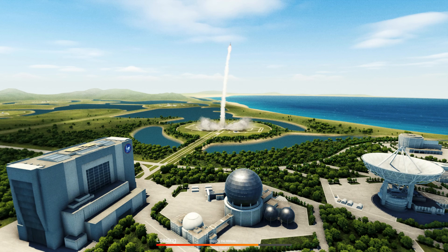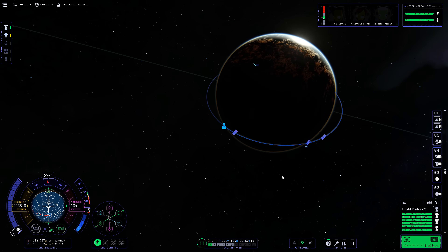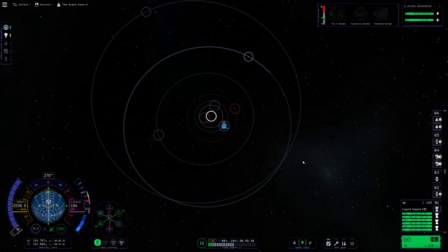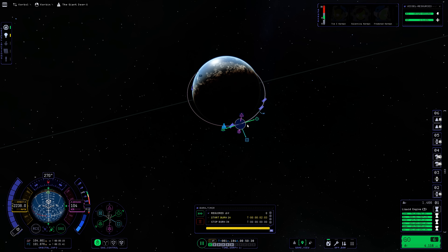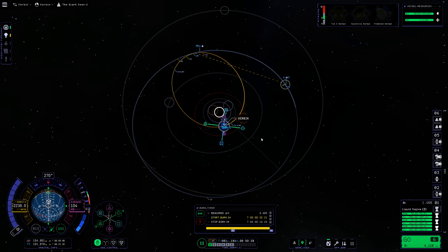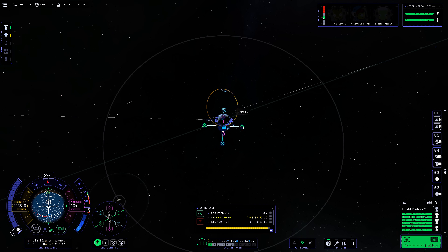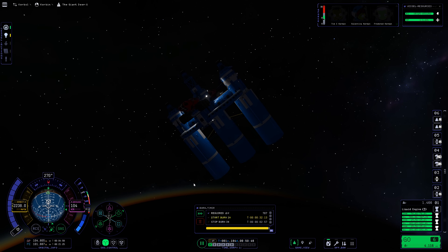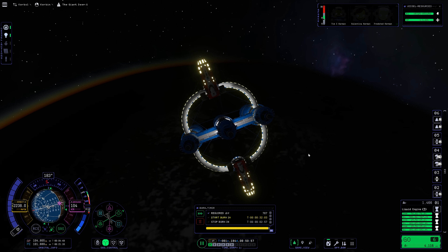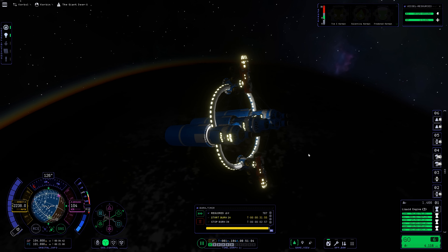I'm doing a quick save/quick load here because when I went back to my ship, there were fairings around the engines. The quick load didn't fix it, so those fairings are here to stay for the rest of the mission. Luckily they didn't seem to affect engine performance, so that's just a quirk on this vessel until we detach those engine stages.